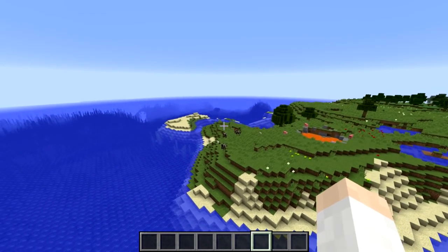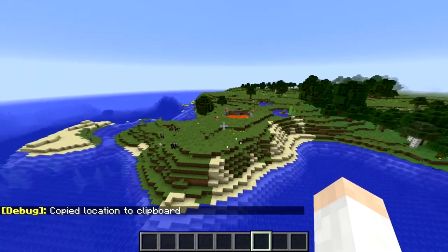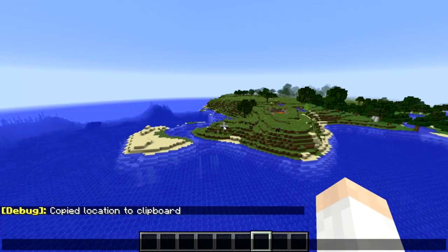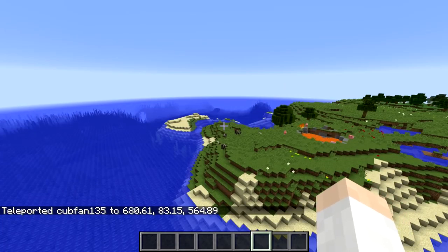There's also a new keyboard shortcut this week. If you hit F3 plus C, it'll copy your location to the clipboard. So then if you come to another location and do Ctrl+V to paste, it automatically types in your teleportation coordinates and rotation and teleports you to exactly where you were previously. So that's also very useful.